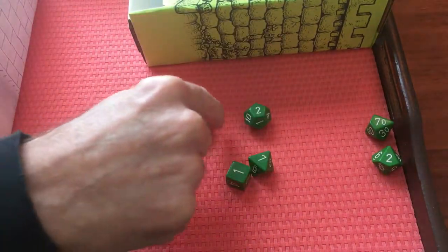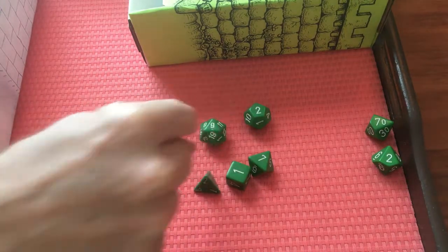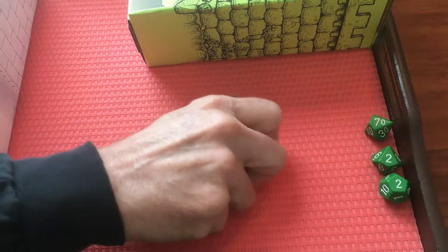I would like to get rid of that big one before too long. How many points have I got? There's 10 and 11 more is 21, so I can take anything I want. I'm going to take the Troll at two points.